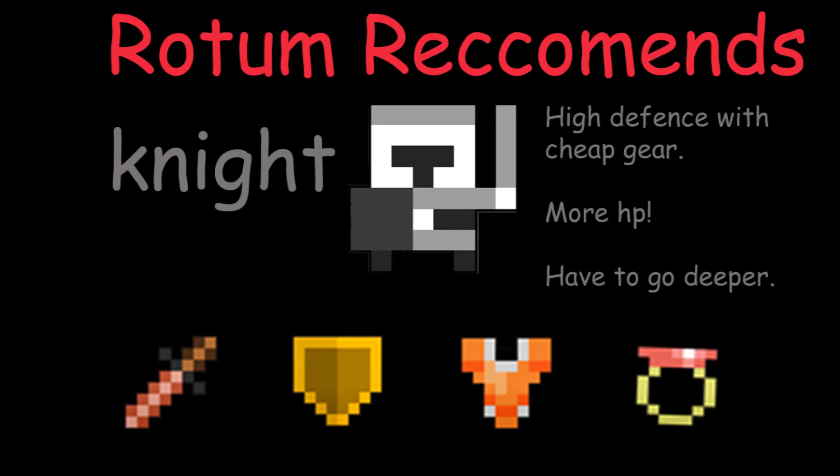In my Rotem recommends section, I recommend you bring a knight to the godlands. Mainly because if you're a mid-level player putting on gear like this — which costs around 4 def for the whole set — you sit on like 30 def, which is pretty good. You can take a few hits without dying, which is nice even if you don't have a good pet.